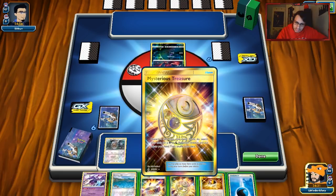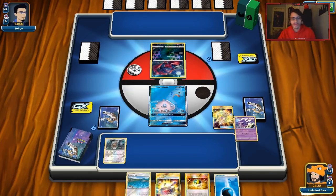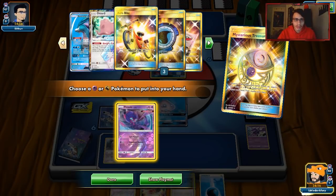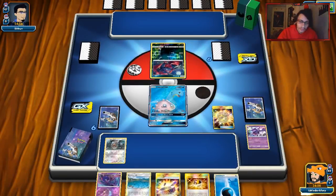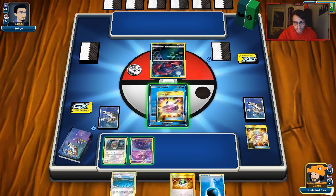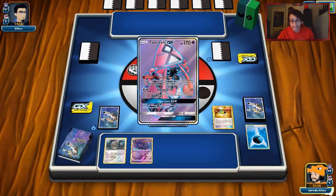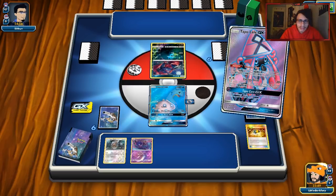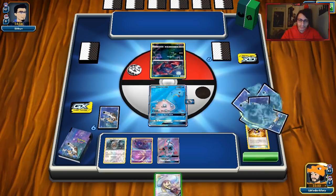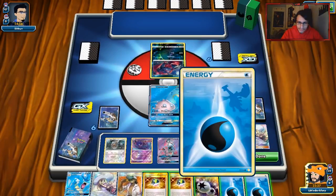I know he's playing Ninetales. We'll Mysterious Treasure and get rid of our whole hand. We have our Ditto and Gyarados in the deck, we didn't prize Silvally — we prized two Waters though. We got both our DCEs. We prized a Wooper, which is kind of interesting. We do a big Lillie for eight — pretty good turn one. Hopefully we get a Wooper and Ditto off of this.